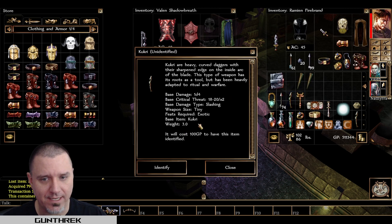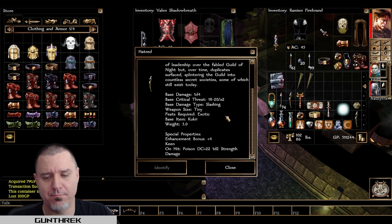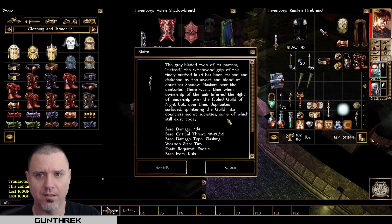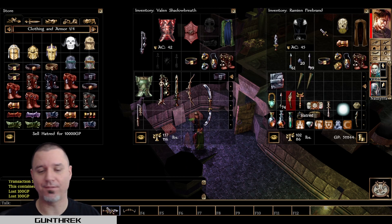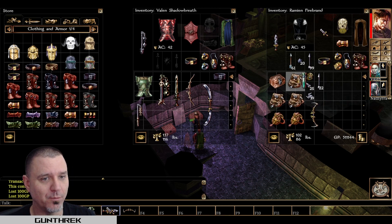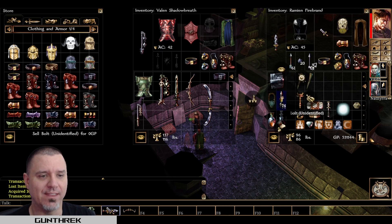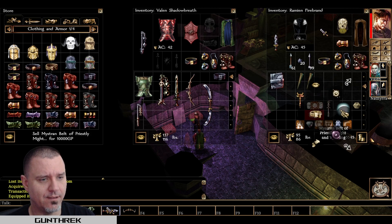Right now we're mostly just doing this because we need to offload our inventory. These are cool weapons, but I don't have any feats that are going to make it super worth it to hold on to those. So as much as I don't want to, I'm going to sell them. I don't think I have the exotic weapon proficiency to be able to use that anyway. Iron skin ring — that goes back there. Never going to use that.